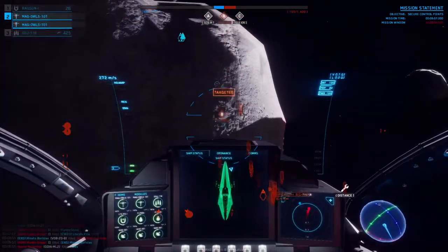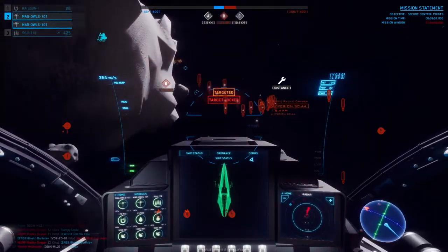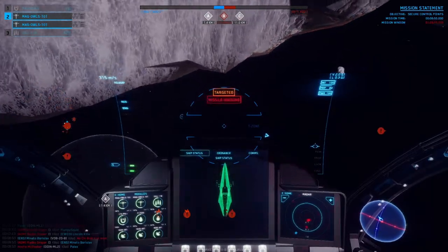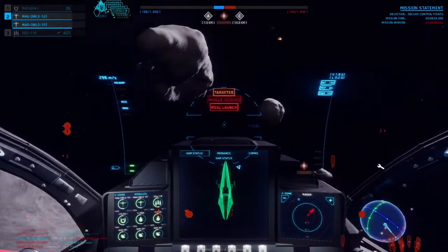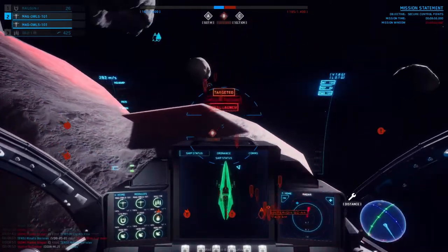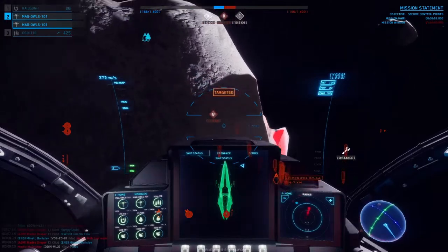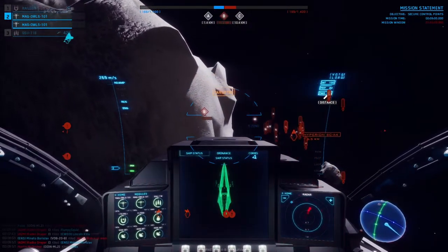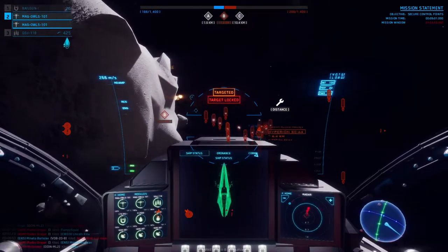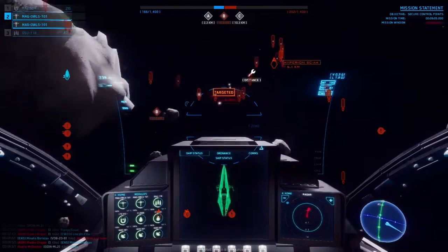Another tactic you can do to stop a missile from hitting you is putting something in between you and the missile. These can be any solid object such as space stations, satellites, or as the footage you're seeing right now shows, asteroids. If you have something in between you and the missile, more often than not the missile's going to explode before it can reach you. But make sure to stick close to this object if the enemy has more than a couple of missiles headed your way.